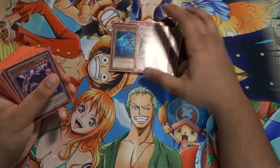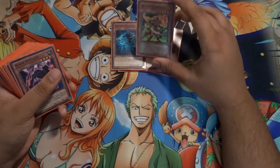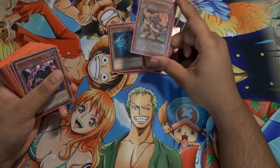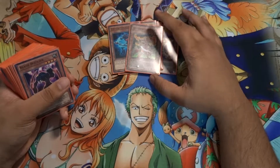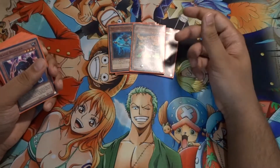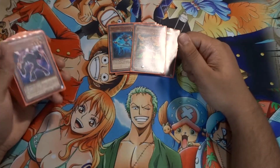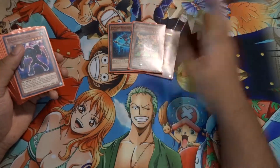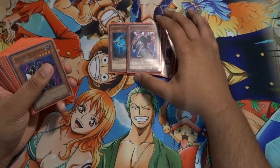Next we have Evocator Chevalier — I've never understood how to say his name. The art for this card is really cool, it's super rare, and it's a warrior gemini. When you gemini summon it you can send one face-up card you control to the graveyard to destroy one card on the field. I'm not really using that effect though — I mainly play this card because of the 1900 attack, which is great for a level four monster, and the art with fire in his hand is really cool.